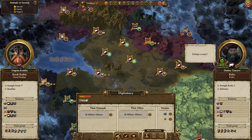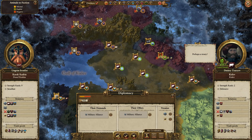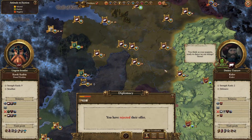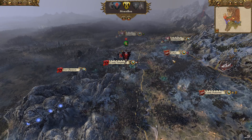Perhaps a treaty. I'm going to bloody hell your strength rank too. At this rate I won't need to do anything. Are you okay? No, I'm going to say no because it'll make you weaker, so just carry on doing what you're doing. At this rate this is going to be a very short campaign.